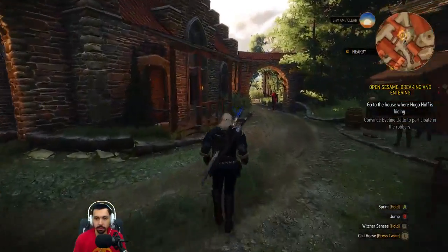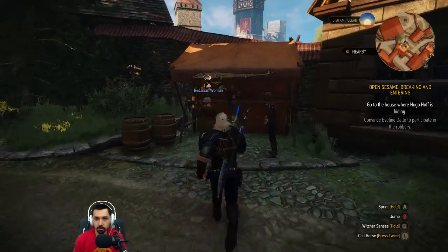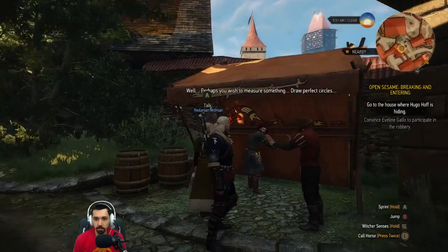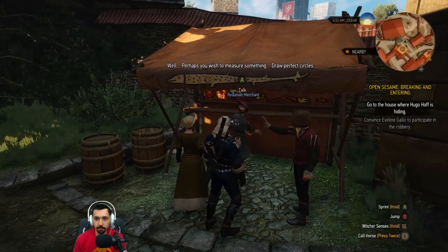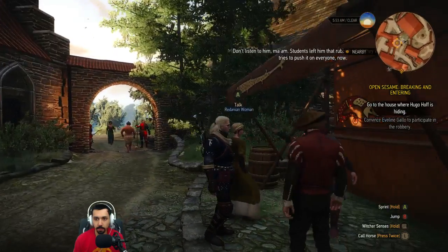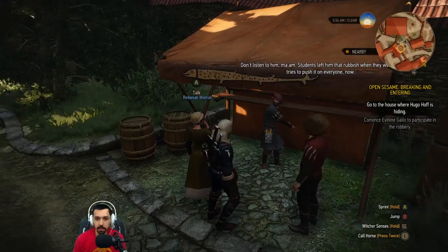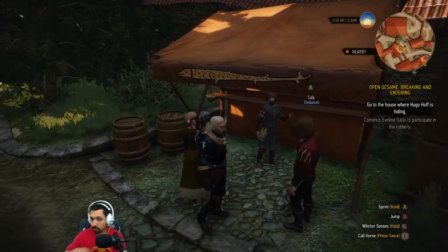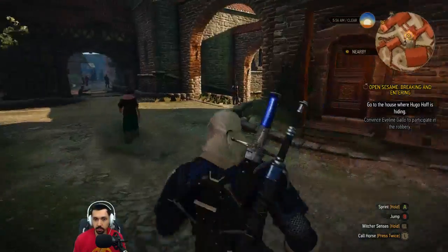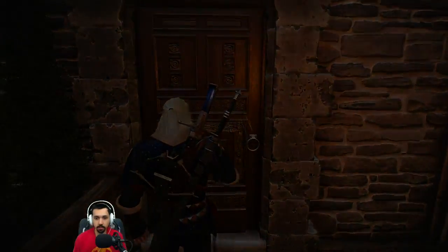Oi, boy, come here. What can I get you? A compass? A straight edge? Going cheap, limited time offer. He has no items here. What are you selling? Apologies, you needn't shove. Alright, let's go in here. Knock, knock — it's the professor.